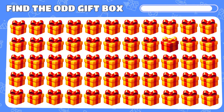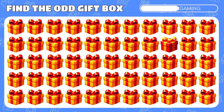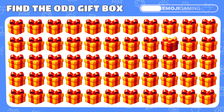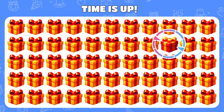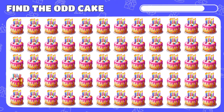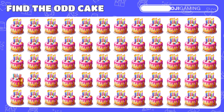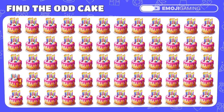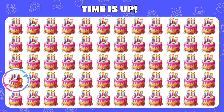Let's kick things off with some simple puzzles. Can you spot the odd one out among these birthday gift box emojis? This present is red with a yellow bow. How about these birthday cake emojis? Do you see the one that's not like the others? Looks like someone already had a slice of this cake.